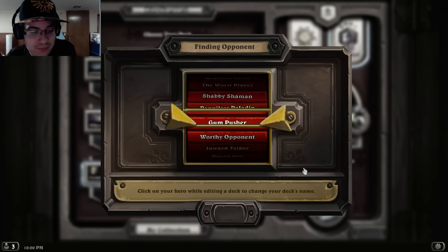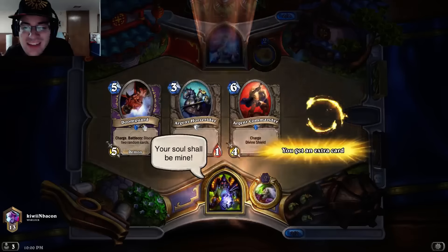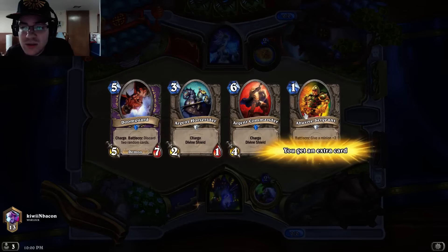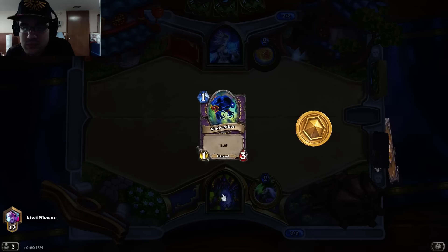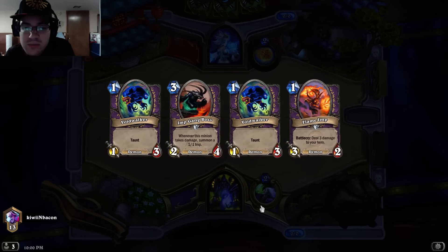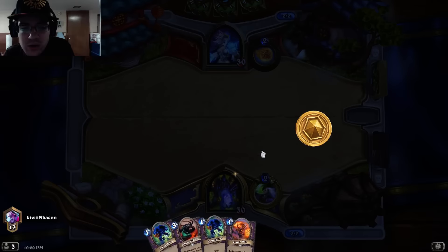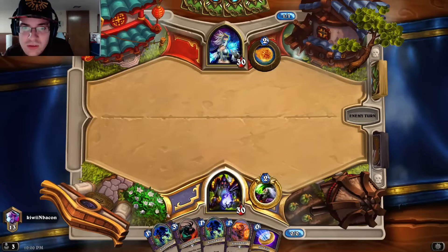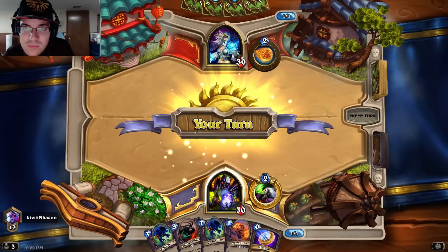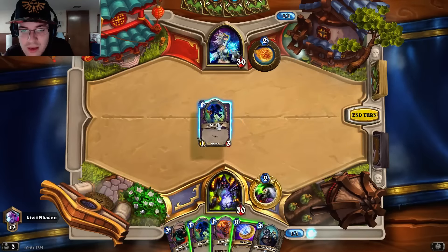A Mage? Okay, a Mage is fun to play against. However, this hand is pretty bad — we want one drops. We don't want Abusive Sergeant though, that's probably the only one drop you don't want. Those are one drops, that is good. I could do Voidwalker, Voidwalker, or I could just do Voidwalker, Coin, Imp Gang Boss the turn afterwards or something like that. We'll see.